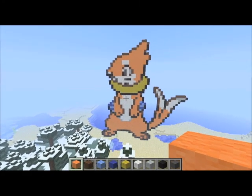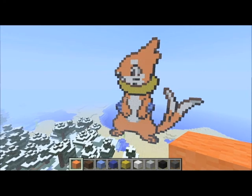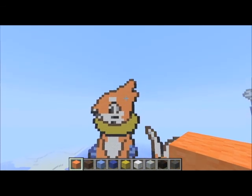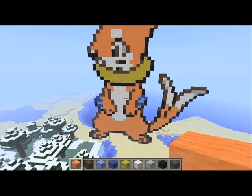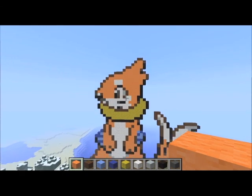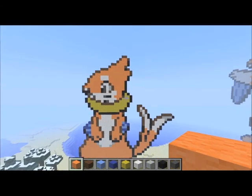Here's Buizel right here. I couldn't figure out a good color for the skin other than orange, so his skin isn't that orange — it's a really light brownish-orangish thing, not like a bright orange. It turned out pretty good. As always, I used a ton of wool, and if you do this in survival mode I'd love to see a video response of any of the Pokémon. So there's Buizel.